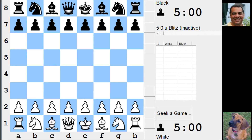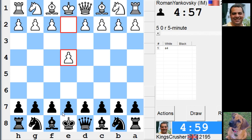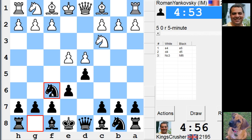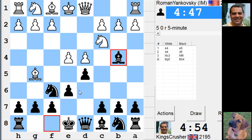Welcome to another mega exciting five-minute auto pairing. I am Roman Janowski, 2341. Let's try the French — I still come back to the French. Let's try this Bishop B4 line.